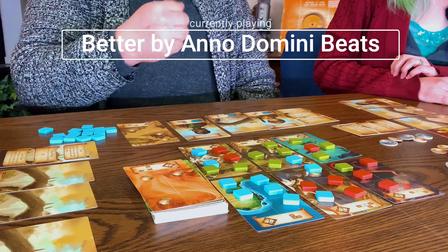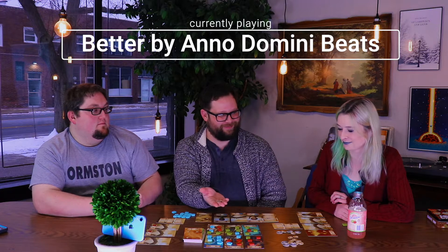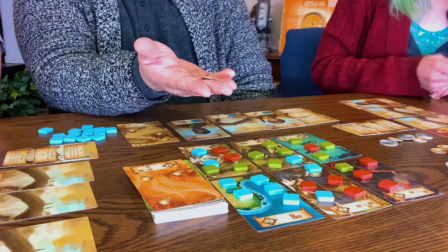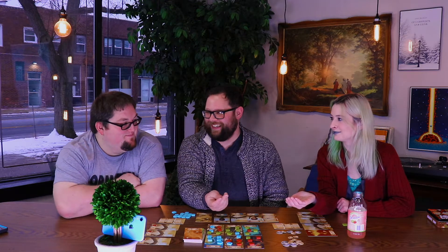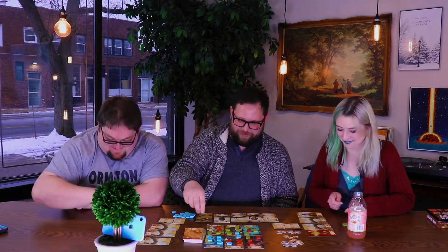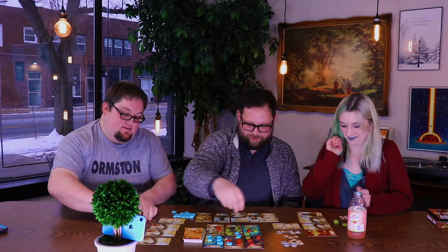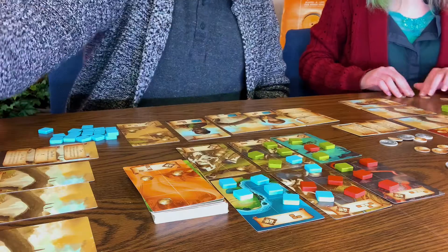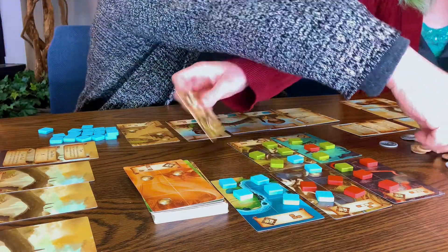I'm bidding one coin — is anyone going higher? I'm bidding four coins. I was going to do two — that was it. Olivia gets it, but we were all on it so me and Casey get one coin. And Olivia has to pay those four coins.